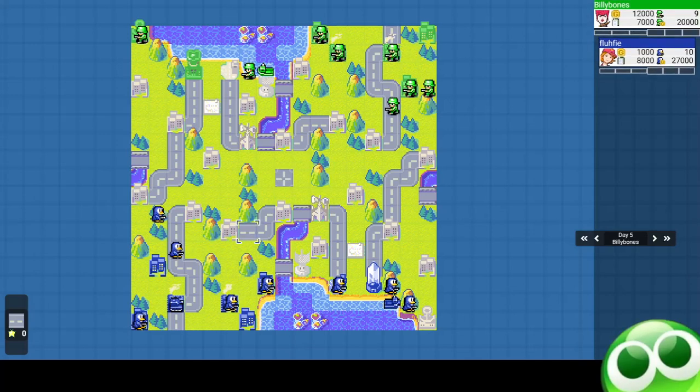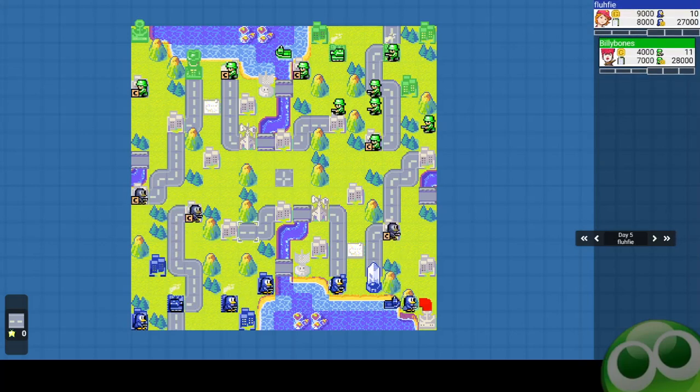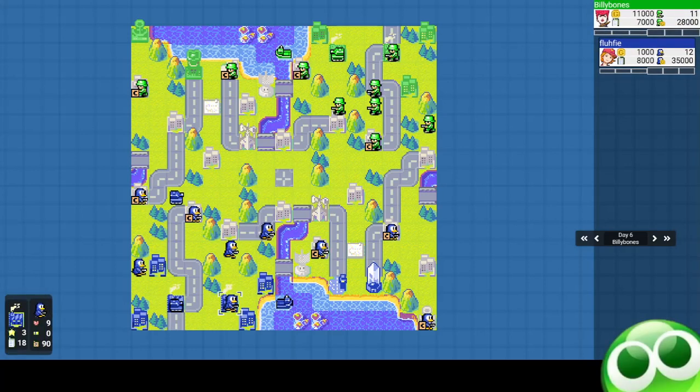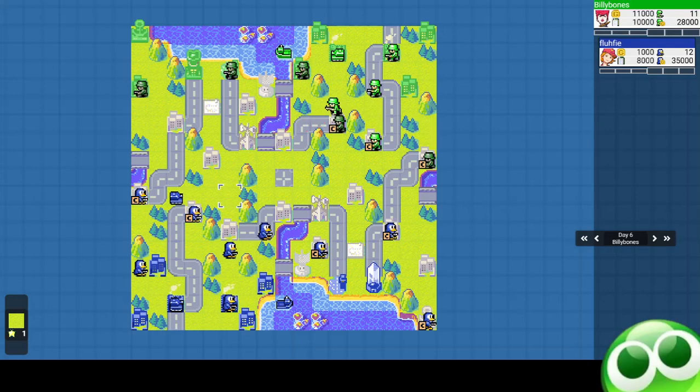I built my first tank. As player two, you typically get the tank first. I send my tank forward and my infantry toward the center to start capturing properties, then built a second tank. Maybe it's better to build it on the other base to reach the front lines faster — it probably is — but this is live and I'm not the strategy person, so I just went with the tank chain.